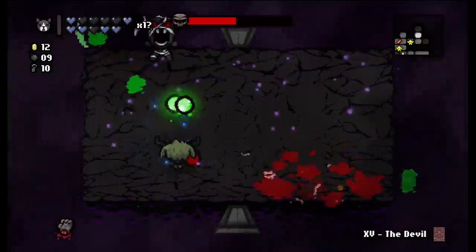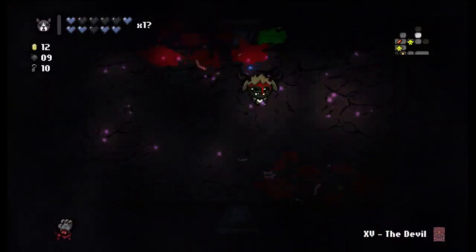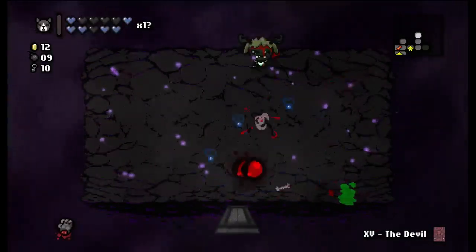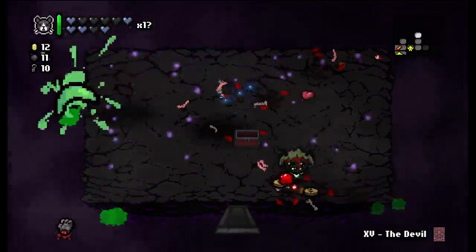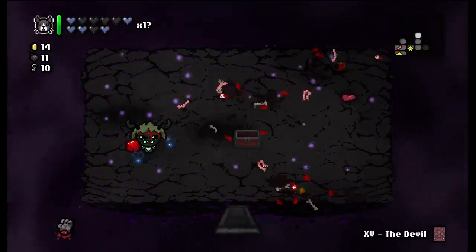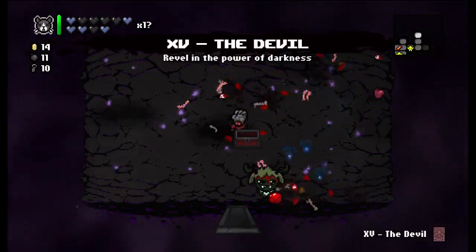Kill one of the adversaries — should be able to take the other one without taking any damage. Just gotta listen for that sound and dodge towards them and to the side. That's how I do it anyways. That was not good damage. I think that maybe I shouldn't even have the Left Hand here — it's like at this point it's hurting me more than it's helping.